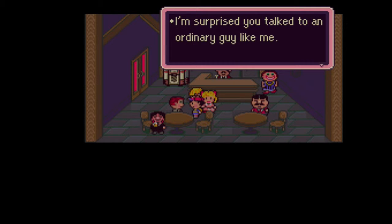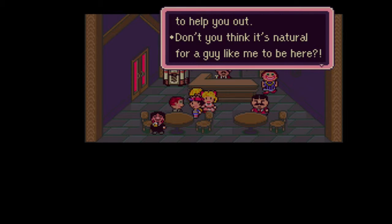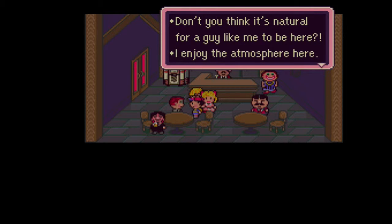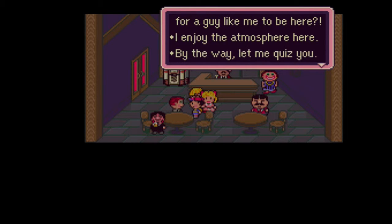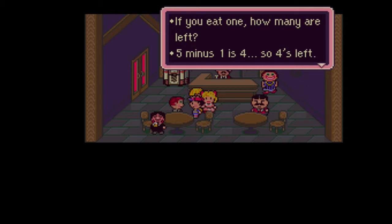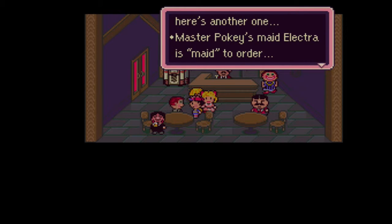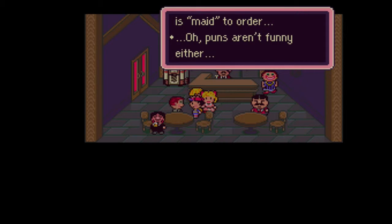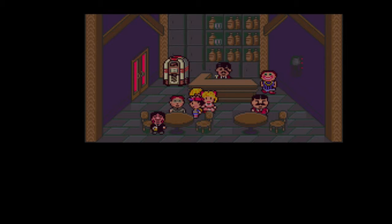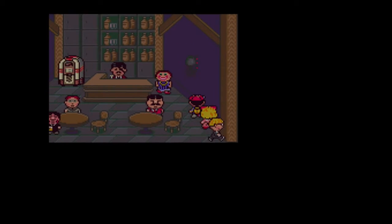One NPC says he's surprised we talked to an ordinary guy like him - he has no information or items to help. He quizzes us: 'There are five apples. If you eat one, how many are left? Five minus one is four, so four's left.' Not funny? Here's another one: 'Master Pokey's made Electra is made to order.' Puns aren't funny? Actually, they are. That got you a couple of man points, though not enough to get your man card back.